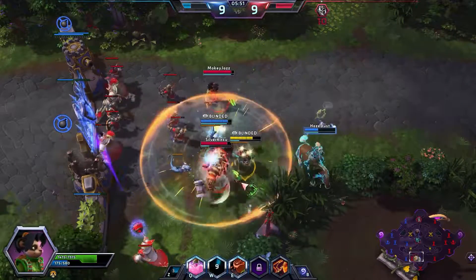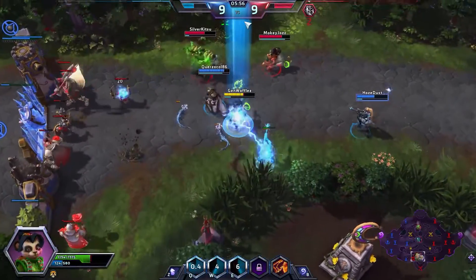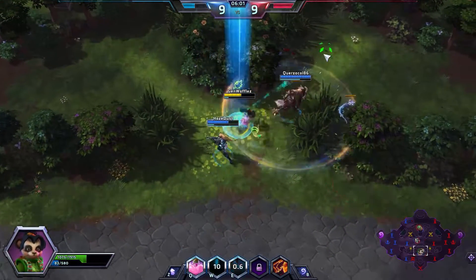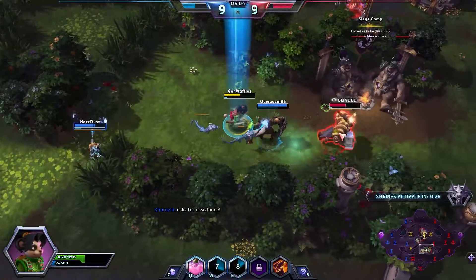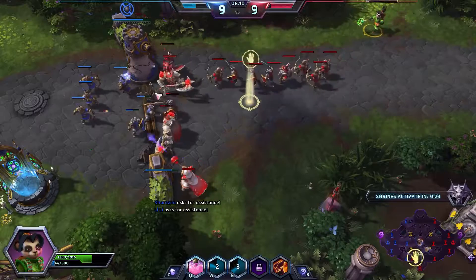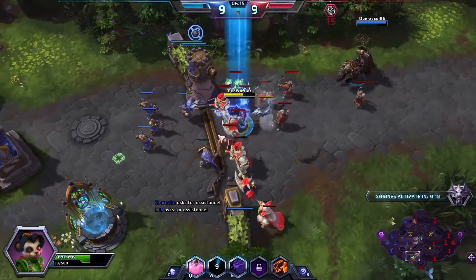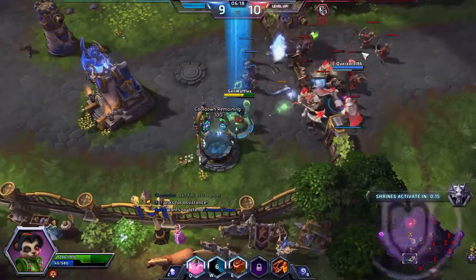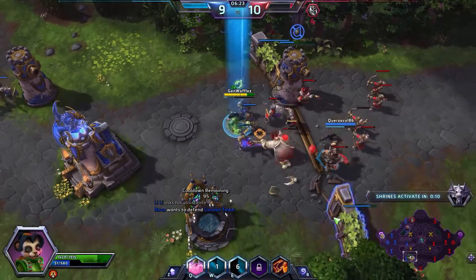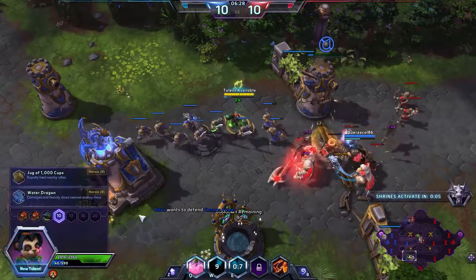This is a quick match, and our only assassin is Nova. We've got two warriors and two supports, and neither support ended up going for a healing role. Because they have two specialists, the enemy team is able to completely split push the entire time very safely — we can't come and kill them. Normally they'll just be able to walk away from whoever comes after them. Nova is our only real threat, which is another reason to build damage.